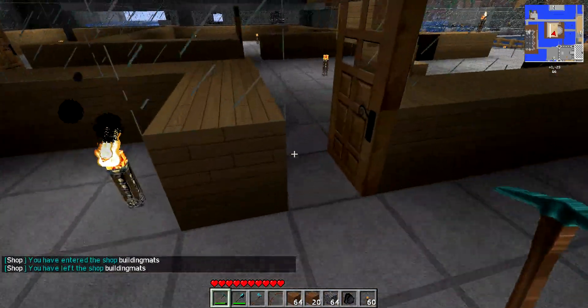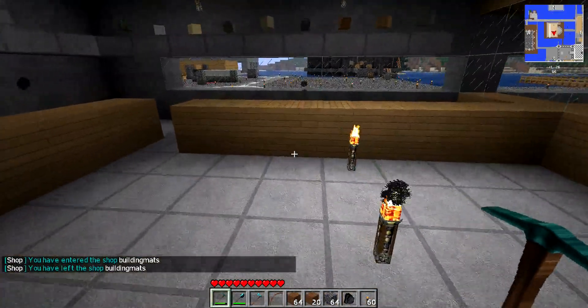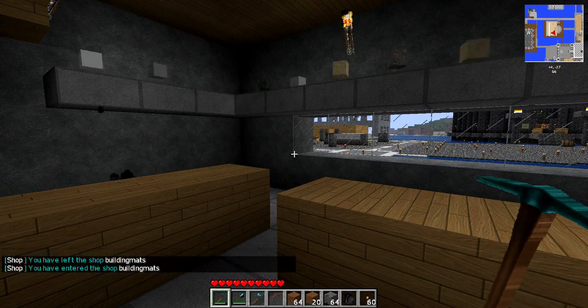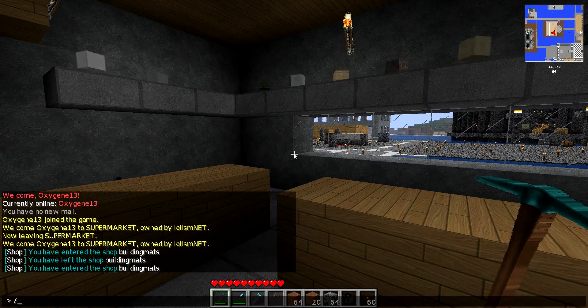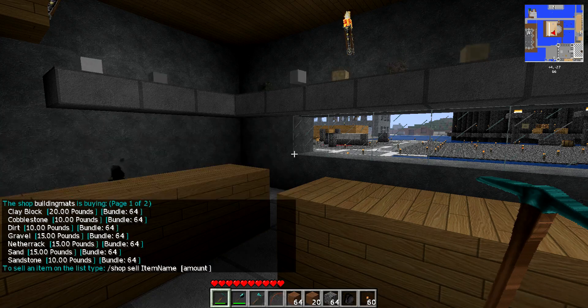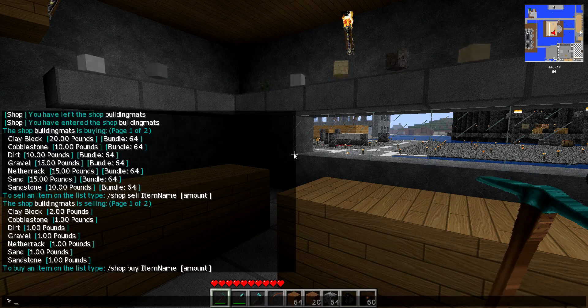When you enter a shop, as you can see at the bottom of the screen, it'll say when you're in the area, like so. Now, if you want to see what the shop sells, all you have to do is type in /shop browse sell, and that's what the shop will buy from you. If you do the same again — /shop browse buy — this is everything that you can buy from the shop.